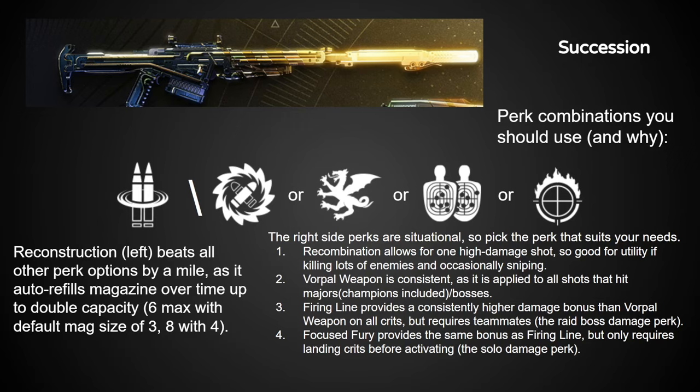The reason Succession's popularity started is because when Deep Stone Crypt launched, that raid's weapons were the only ones with the Reconstruction perk — a very powerful trait that slowly refills the magazine over time and can even fill it to double capacity. For a sniper you're only using against the occasional champion, it's absolutely perfect, and no other left column trait even comes close. The right column trait depends on your situation, but generally Recombination and Vorpal Weapon are the most desirable and widely applicable.